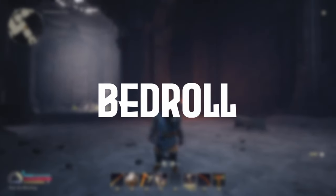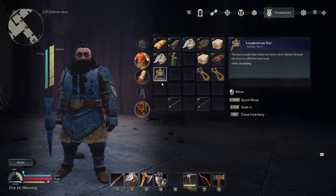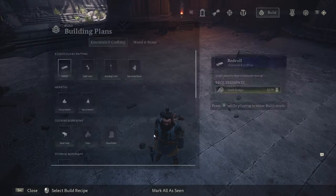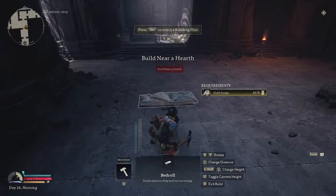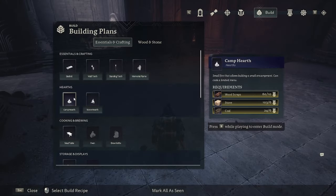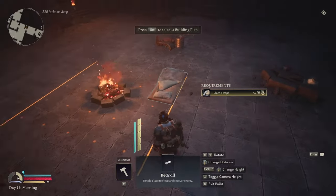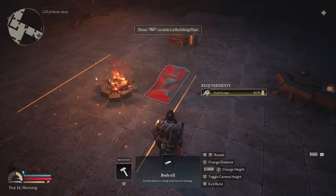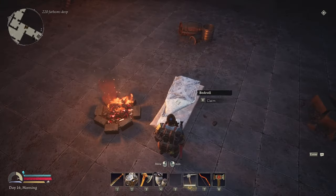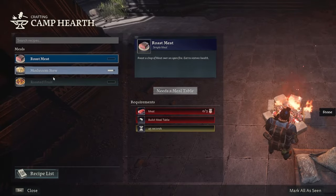First is your bedroll. This is the most important piece of equipment that you have at your disposal. Not only will it let you sleep out the night, but it will also remove any debuffs you have on you at the same time. While exploring Return to Moria, I recommend that you keep enough materials on you to build one, though you will need materials to build a camp as well. Once a bedroll is on the floor, you cannot pick it back up.